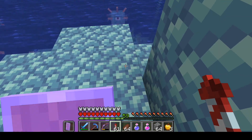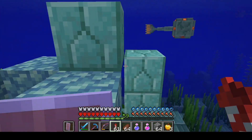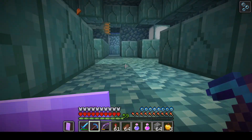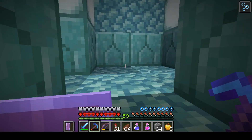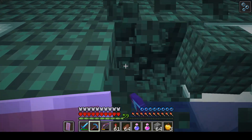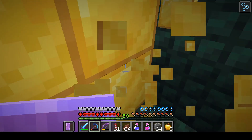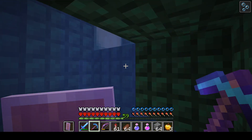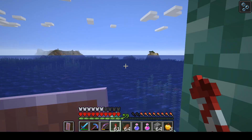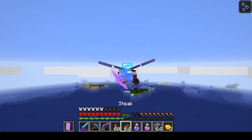Ocean monuments are still a tricky place, so we have to be a little bit careful. That means before going in, I'm going to put on my chest plate, because Elytra is not going to do much in terms of protection in here. Since the last time I raided an ocean monument, I actually did have a lot of practice with the guardians because I was draining my base. And I realized that I was more careful than I need to be. Since the guardians have to charge their beam attack fully before they hit you, you can just weave in and out of pillars to prevent them from getting the hits in — and today I'm going to give that a try.